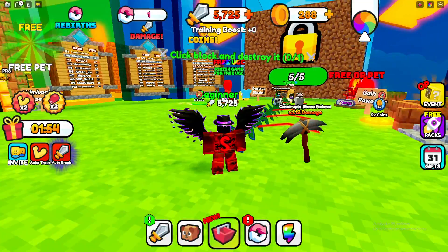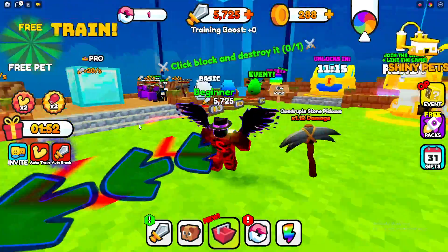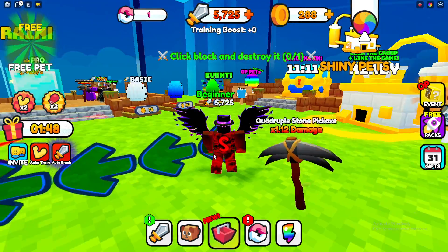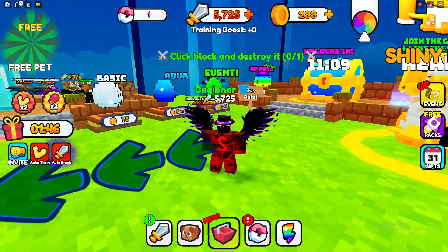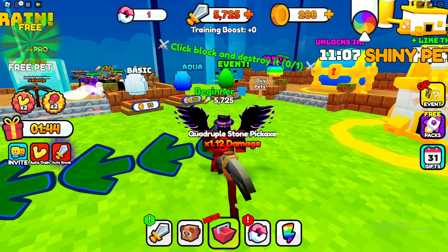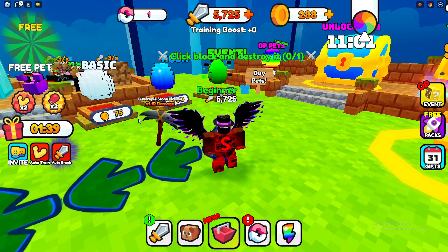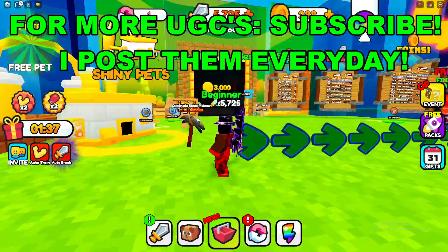Yo what's going on guys, it's SirisDude here and today I'm going to be going over how to get the Punch Oda 3 limited UGC here in Roblox. So the first thing you want to go ahead and do is join this game that I'm in, it's called Pickaxe Mine Simulator. The game link will be in the description if you need it.